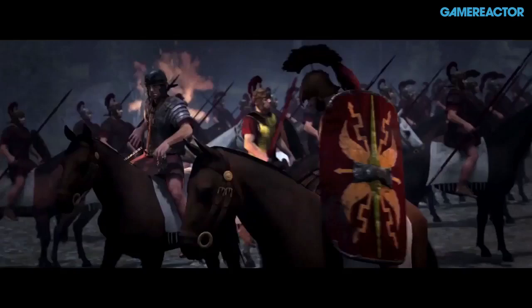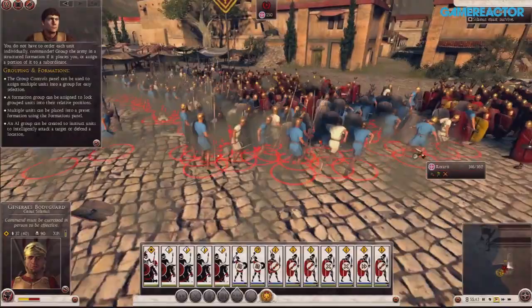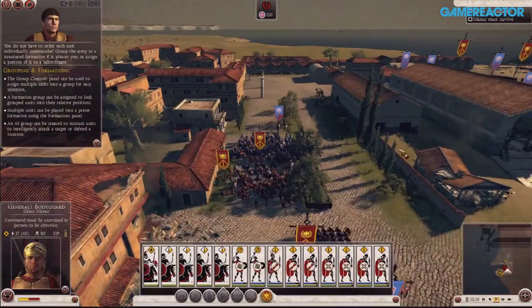How do you allocate time to working on individual units given the variety this time around, and balance that against the wider concerns of building epic battles? We've got a huge team — more than 100 people, all working very, very hard. We've managed to achieve more than we've ever done in any previous Total War game. You'll see more polish, more depth, and more of everything. It's also very accessible — a few guys who'd never played Total War before were controlling their units and charging their elephants into the enemy within 30 seconds.